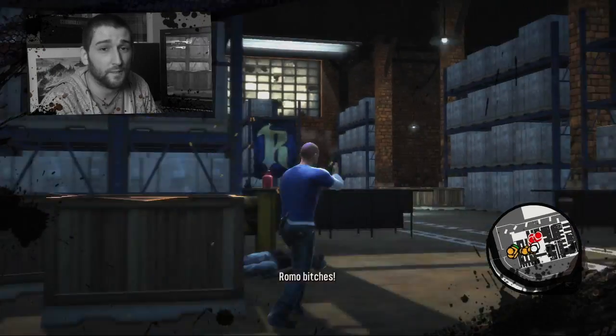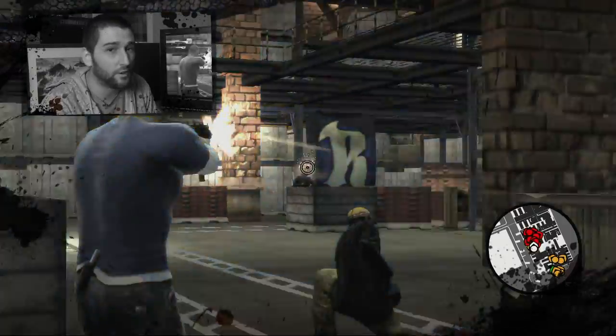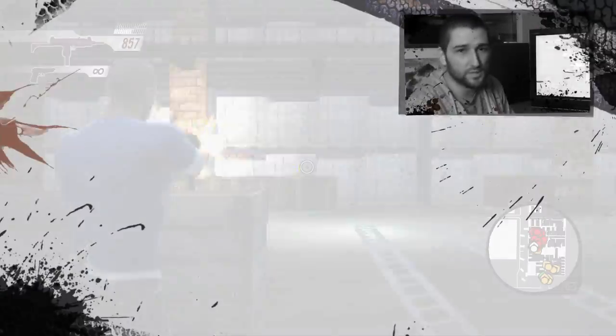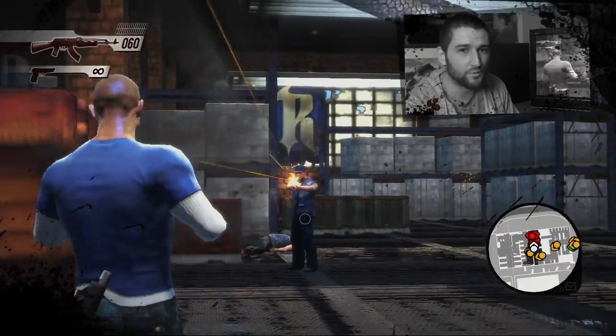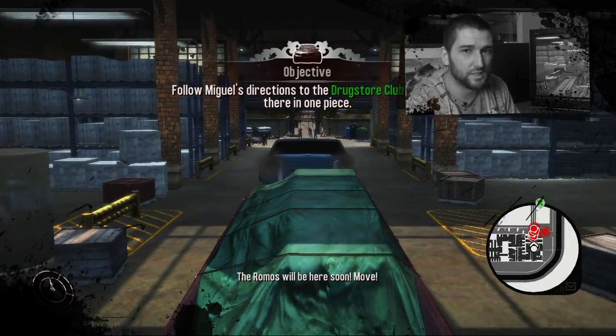This is the second part of a two-part mission. In the first part, you're tasked by the leader of the Chilos Canales to take his idiot brother on a raid of a rival gang. We bust into the Romanian's warehouse, a huge epic on-foot battle, and we end up stealing a truck of Romanian goods. We've got to get it back to the Chilos Canales HQ on the other side of town.